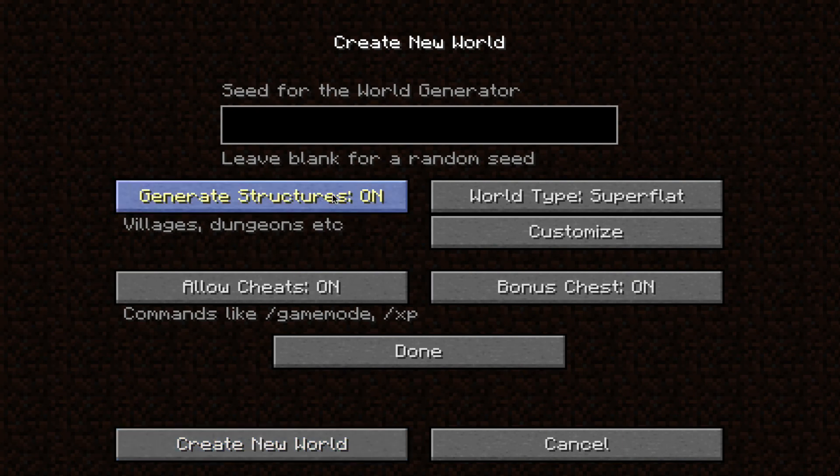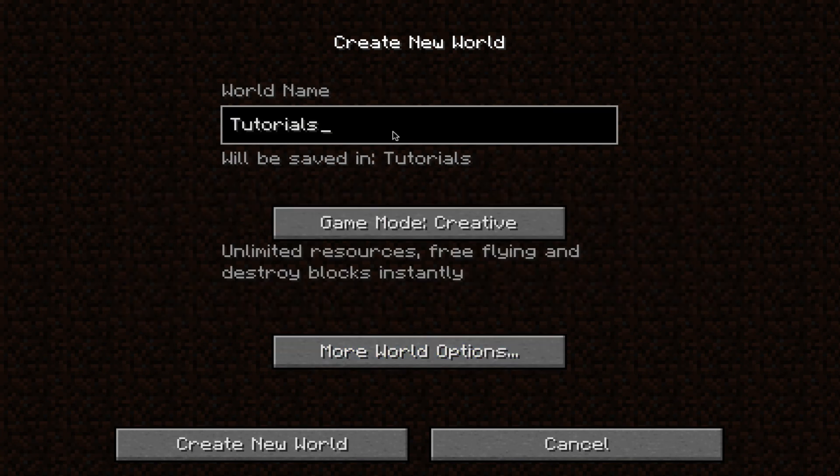So let's get it done. Generate structures on, just because villages are nice. Allow cheats, obviously. Bonus chests just for fun. Let's call it 'tutorials' and create new world.